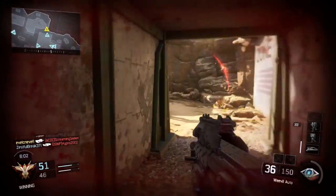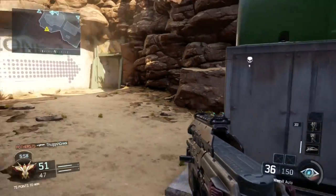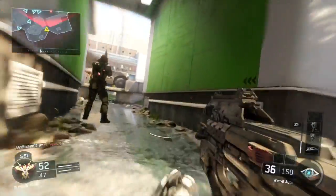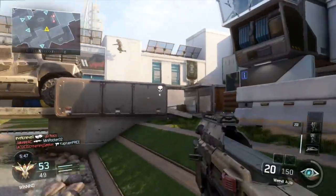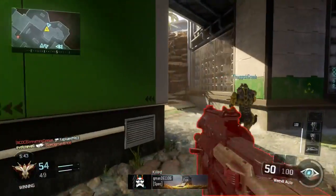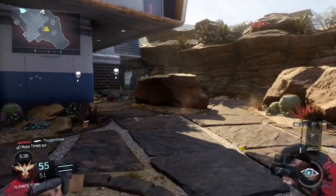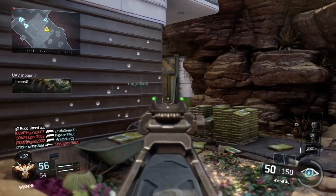Turn on this guy here — twin Akimbo 9s, or whatever they're called, those beast-like pistols akimbo — and yeah, he doesn't manage to kill me. Seriously man, put the controller down, step away. I get tagged there, really unlucky to get that sort of death there as well, but you kind of expect it coming when you've got someone using the vision pulse.